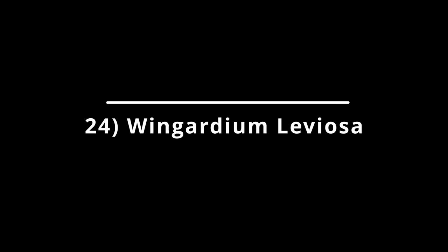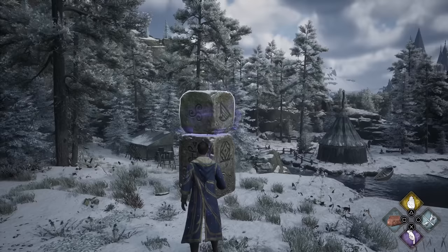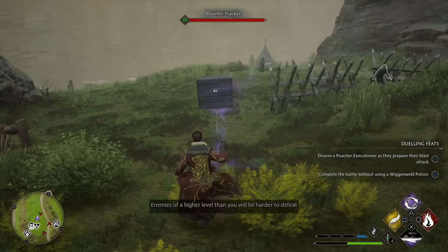Our next spell at number 24 is one of the classics from the series, Wingardium Leviosa — not to be confused with Levioso, despite what you guys keep telling me in the comments. Wingardium Leviosa levitates and controls a movable object, and it works very well. While there are occasions where you may not be able to move an object that you think you should be able to, for the most part this one works as expected.